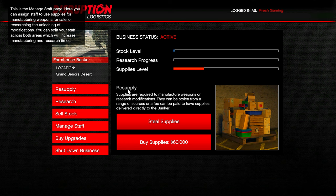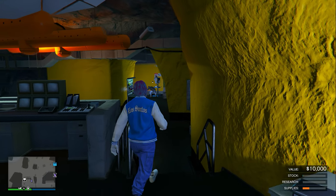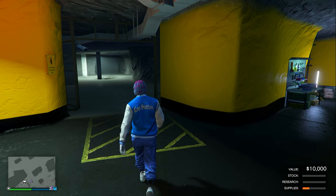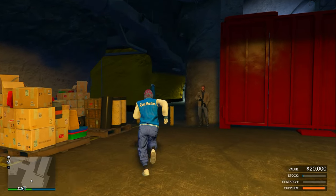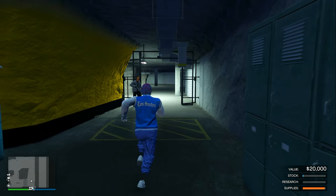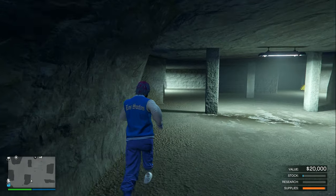After that, go over to where it says 'Resupply.' You can steal supplies or buy supplies, but do not steal supplies — the only option you want is to buy supplies. Once you spend that $60,000, all you have to do is wait 10 minutes and you'll be delivered a full set of supplies to your bunker. Then make sure you are in a GTA 5 Online session and your supply level is somewhat full, and your stock will be rising slowly.